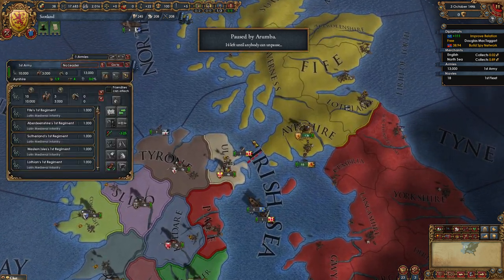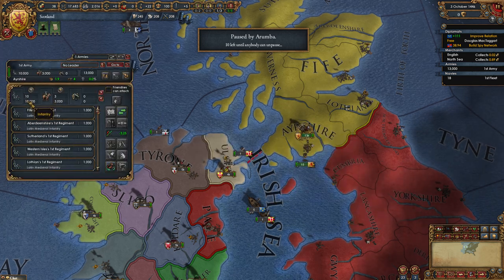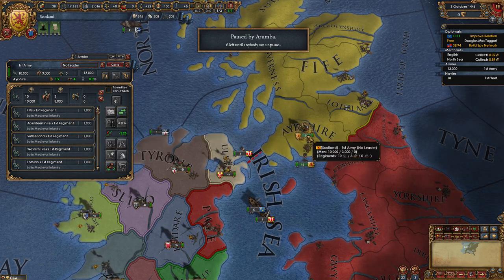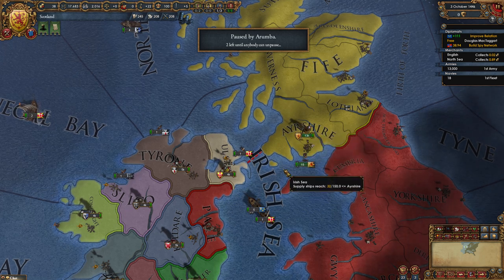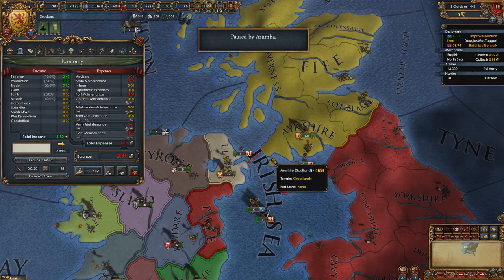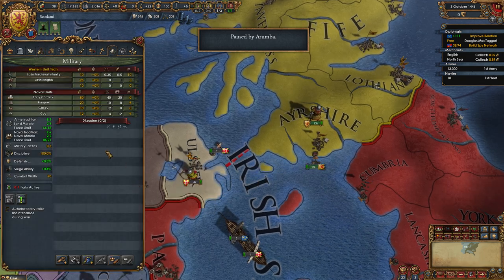Next we need to talk about generals and being ready to declare war. We've got 10,000 infantry and 3,000 cavalry — they'll be pretty good, but we could put a leader in charge to make them even stronger. We do have to pay for a leader, but in monarch points, not gold.